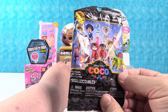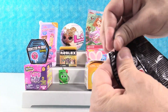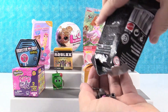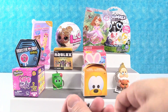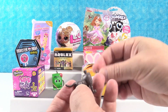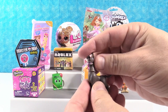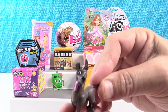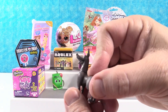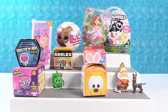Kofo time! These are the Skelectables. Today I'm hoping to get Ernesto. Oh! I have Dante. These are fun - you have to build these. They snap together really well. There's Dante - he's going to be friends with Doc.